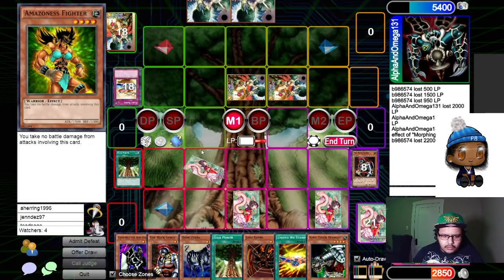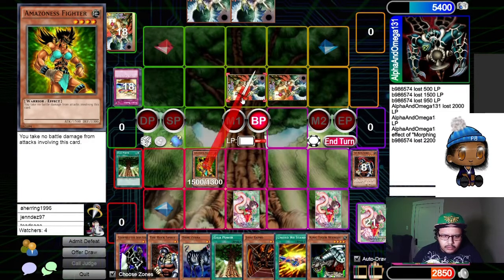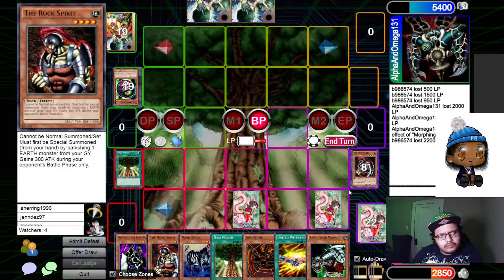Ron and Captain wasn't a structure deck, right? No — it was in the same set Rota came out in, I think. Oh, really? I believe so. Did I pull one? If I did, I wouldn't have played it because it's pretty bad.